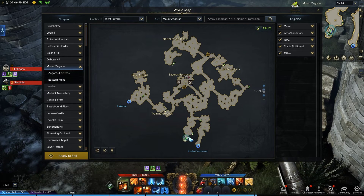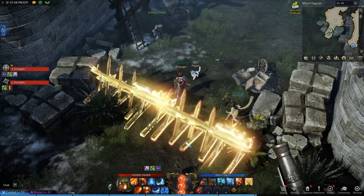This barricade is located in West Lotera, Mount Zagoras, just on the other side when coming in from Yudia.